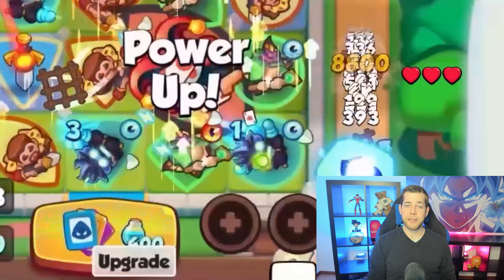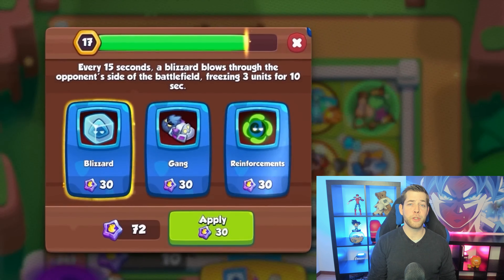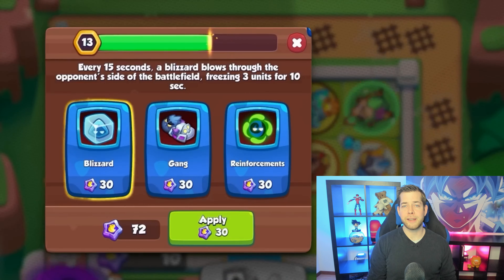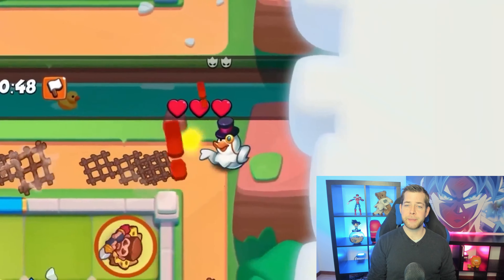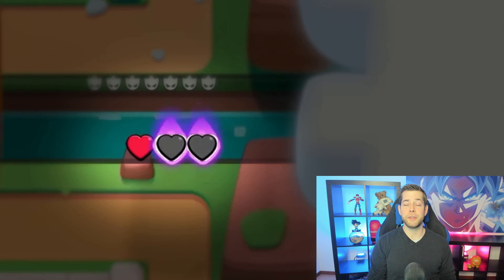When you kill bosses, merge units, or perform other actions in battle, you earn combo points that can be spent on special modifiers at the beginning of each wave. The choice of modifiers will be the same for both players, and both players have 20 seconds to decide what to go for. You can use them to strengthen yourself, screw up your enemy, or purchase spells from the dog merchant.